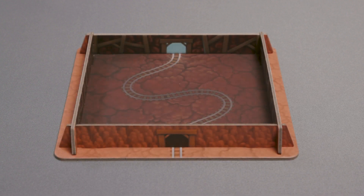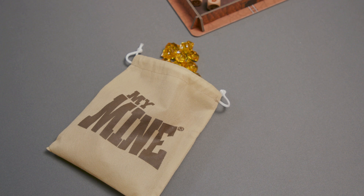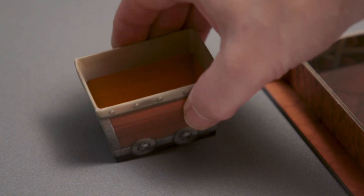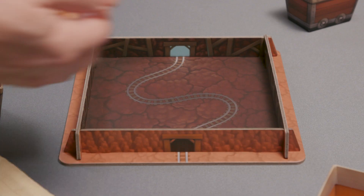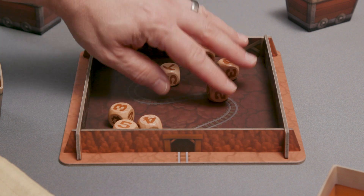Place the dice tray with the dice in the middle of the play area where everyone can reach. Place all 77 gold nuggets in the storage bag and set it to the side of the dice tray. Give each player a mine cart. Choose a starting player by having each player roll all 7 dice.